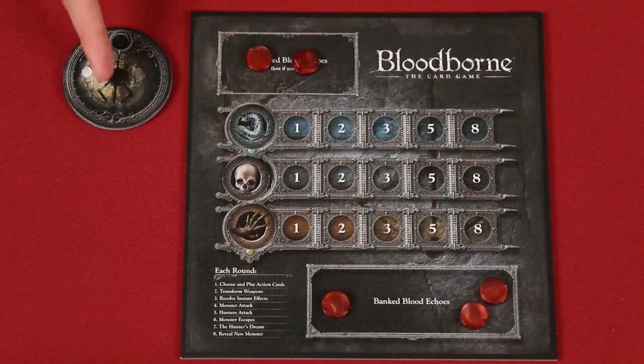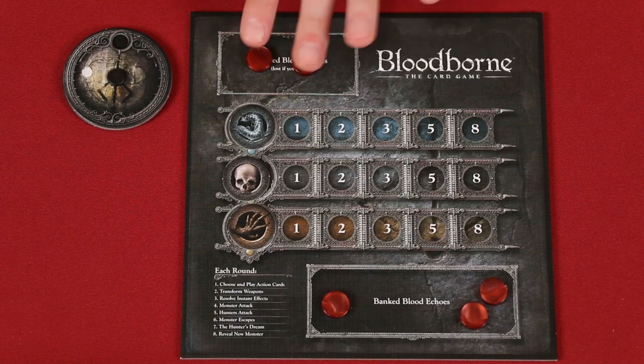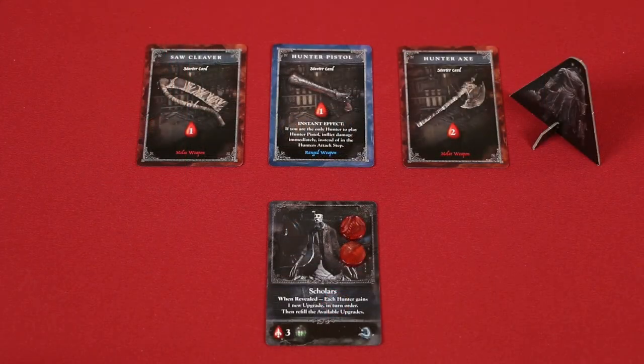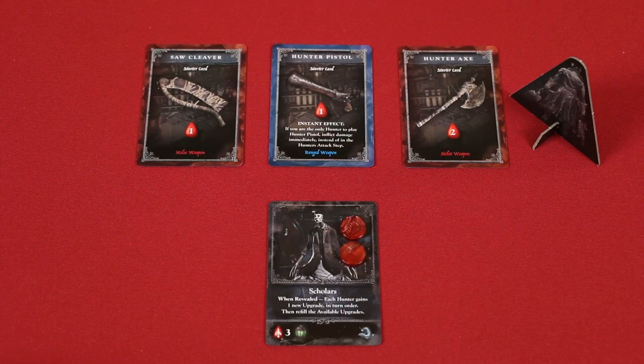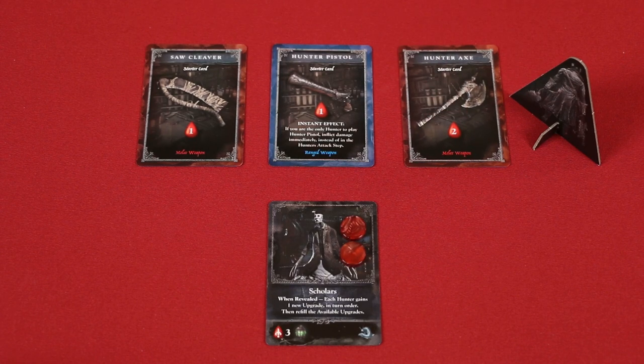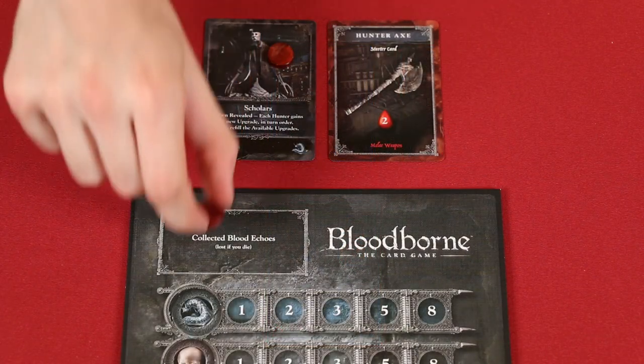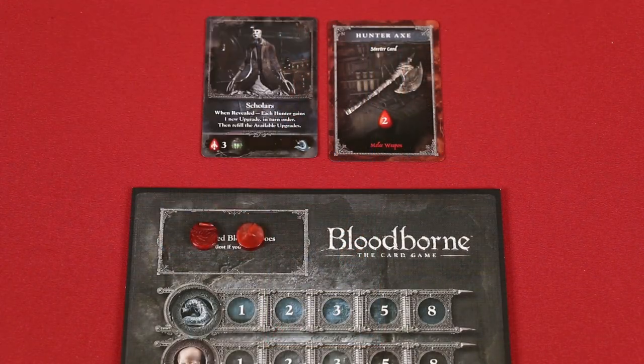If any players have been reduced to zero health, they are dead. Any blood echoes currently in their collected area are returned to the supply, but they don't lose any that are in their bank. After the monster attacks, it's time for the hunters to fight back. Starting with the first player and going clockwise, the hunters deal damage to the current monster equal to the damage shown on their weapon. Dead hunters or ones who have already dealt their damage are skipped. Every token you remove from a monster is added to your collected blood.